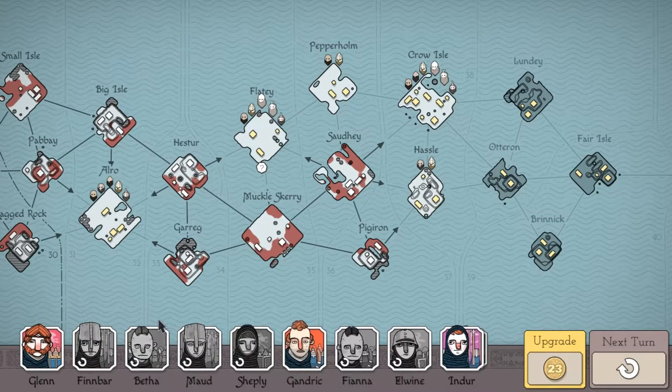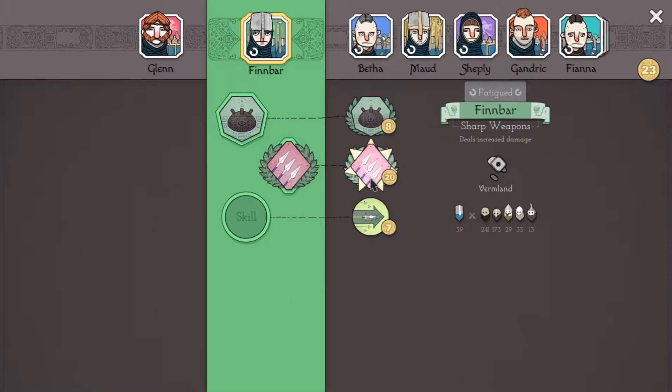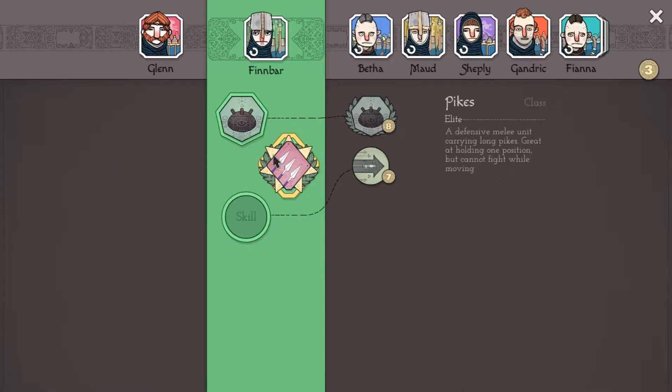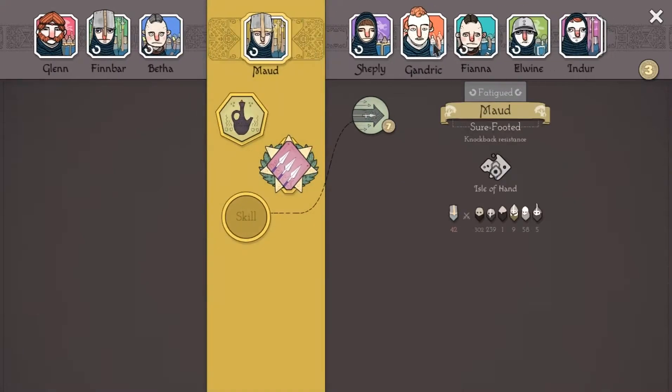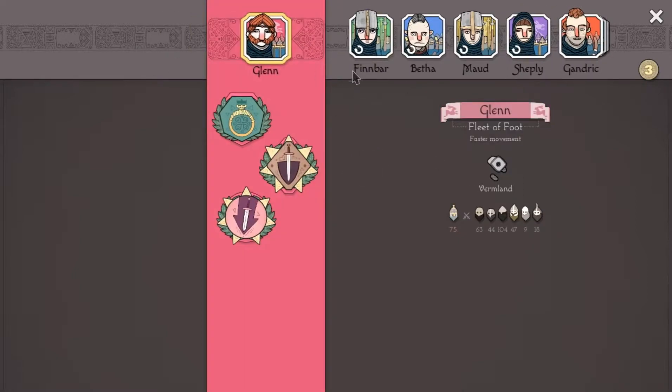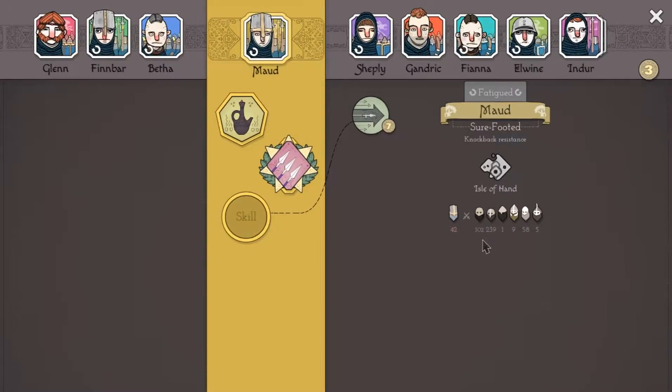Got 23 gold. First off, this unit needs to get upgraded — he's maxed out pike. You can see how powerful pikemen are: this unit has lost 39 members but we've killed 241 cannon fodder, 173 shield warriors, 29 axe throwers, 33 berserkers, and 13 dual wielders. From just those two common folk alone, this unit has killed 500.